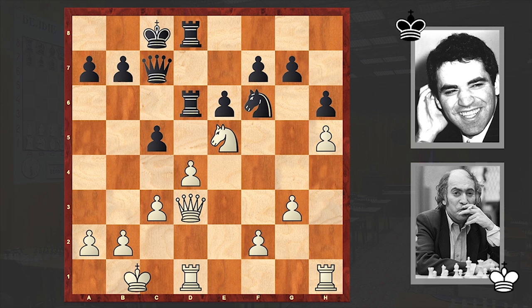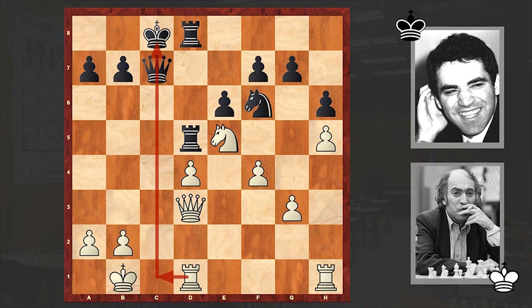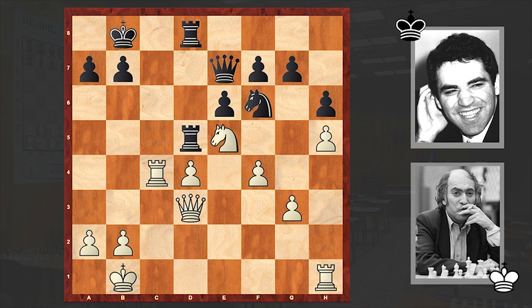Right now black is already threatening to win this guy. That's why we see f4, cxd4, cxd4, Kb8 — black is moving the king away from the open c-file where it's exposed to very nasty threats. Qe7, Rc4 — meanwhile white is strengthening the pawn on d4.